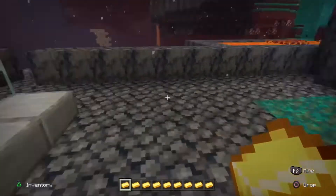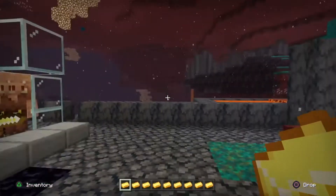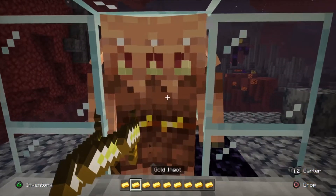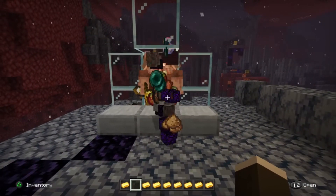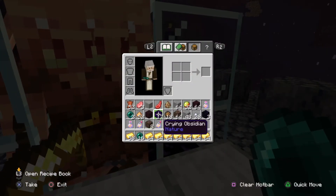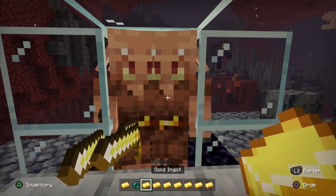But if you have the machine on and give a stack of gold — look at all of that! Just from one stack: 17 crying obsidian up to a normal city amount. And sometimes you can get blackstone.